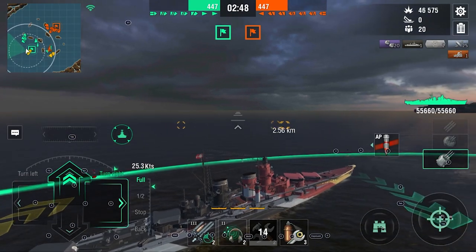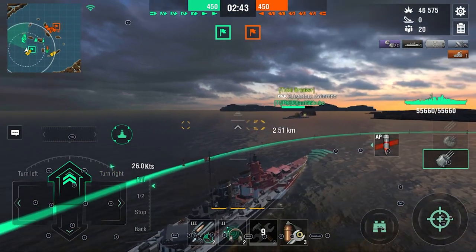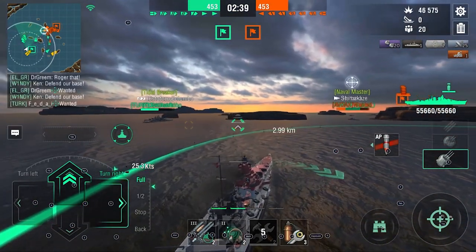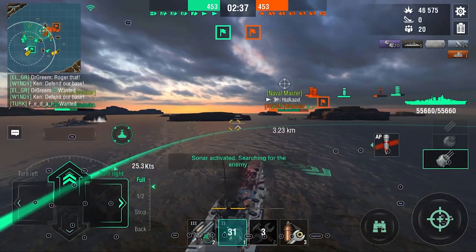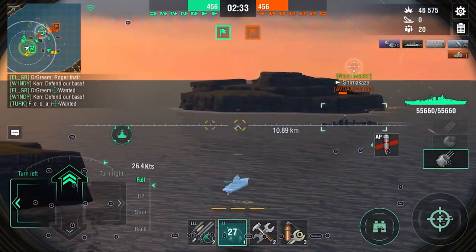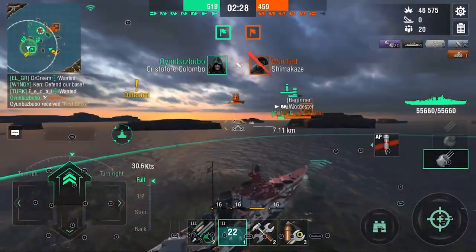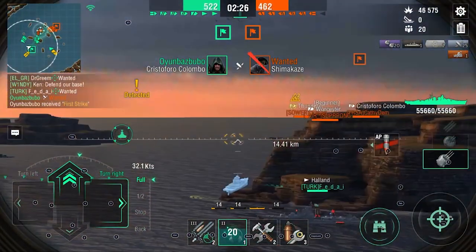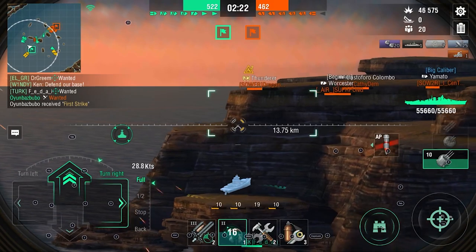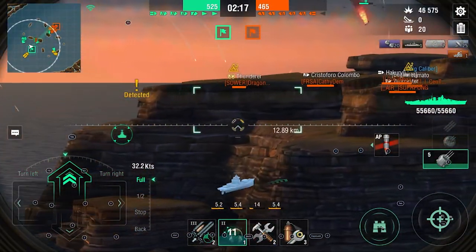We have two BBs up on the left — they are bow-in, tanking and doing damage, which is nice. They're focusing something and the enemy team is focusing them. Then we have my Worcester and a DD on our right side. It's a perfect time right now since the Shimikaze will probably go down. There he goes, thanks to the Colombo. We can push — we're going full throttle, no stopping, towards the enemy team. This is our chance.